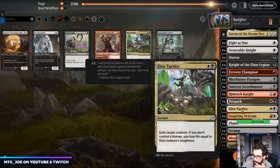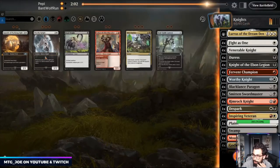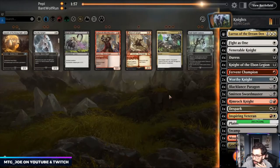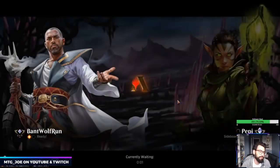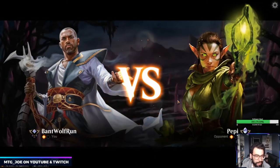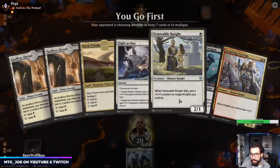Maybe on the play we bring in Worthy Knight. Black Lancer hits hard but it dies to any of the tokens. That game they didn't even combo — it was just they had time, and that's where Teferi is tough: it invalidated our board state without a sweeper.